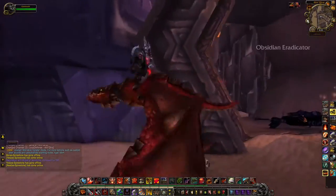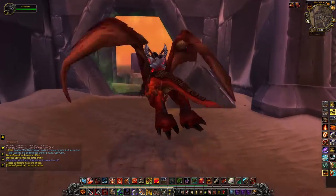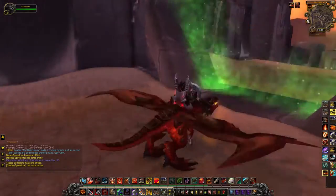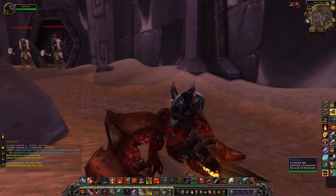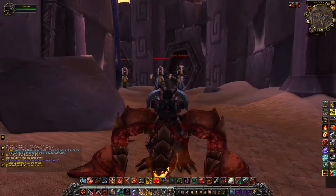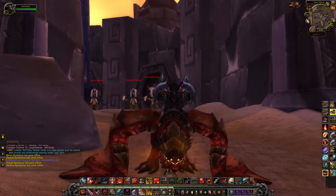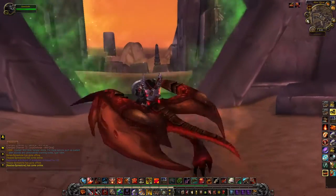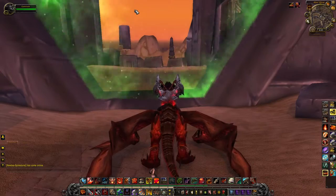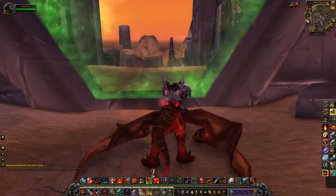Those are the three pets from AQ40. I would definitely recommend farming for the Anubisath Idol — it sells for like 10,000 to 15,000 gold on the Auction House depending on your server. I got one for my brother; it took me like four or five runs. If you've got any toons above level 70, it's really, really easy. That'll do it for AQ40.